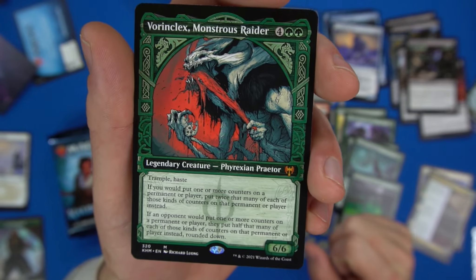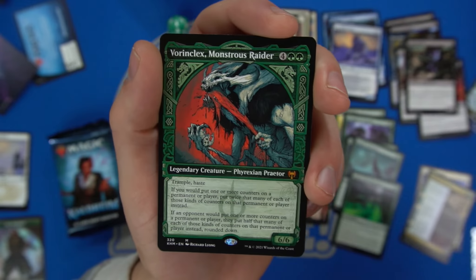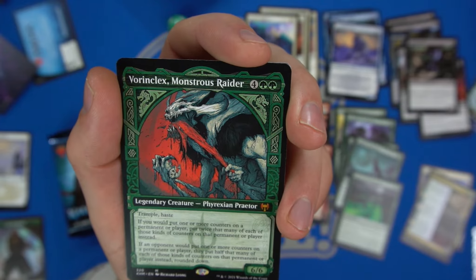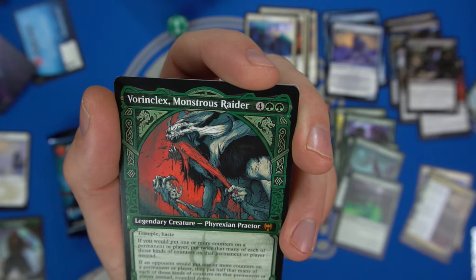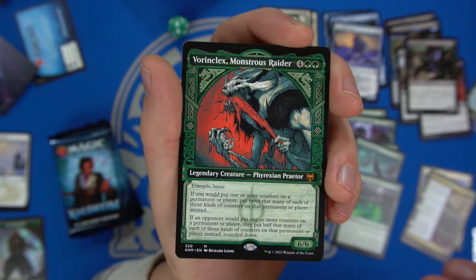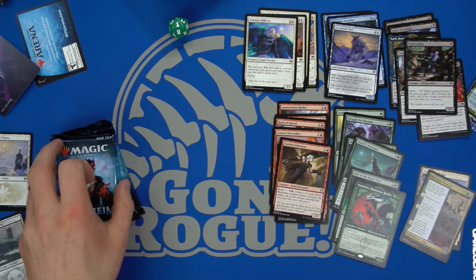Vorinclex has trample and haste for six mana on a six-six. If one or more counters would be placed on a permanent a player controls, put twice that many counters on it instead. If an opponent would put one or more counters on a permanent, they put half that many instead. It's going to work great with our plus-one-counter strategy — auto-include in any green deck.